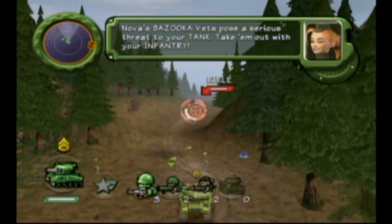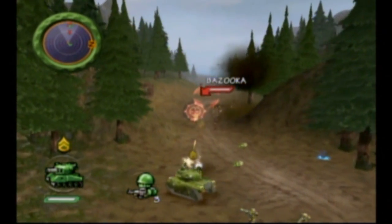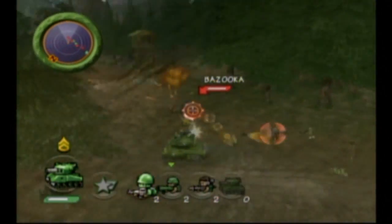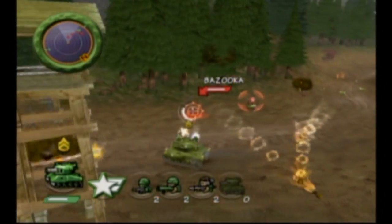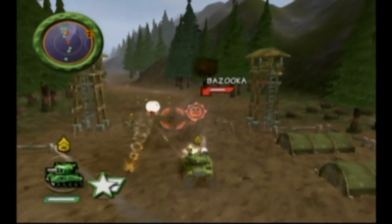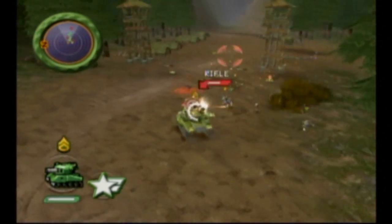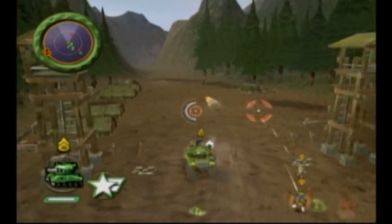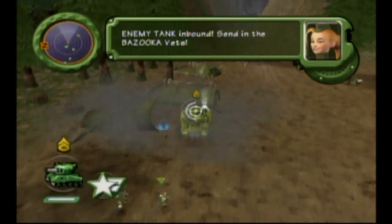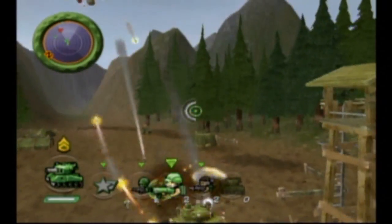Nova's bazooka vets pose a serious threat to your tank — tag them out with your infantry. I've already beaten this game about four times; that's how much I enjoy it. I wouldn't recommend losing your tank here because you don't have a lot of infantry to work with. If you get low on health and don't have a jerry can, I'd recommend driving through tents — let me show you. Drive through this tent... see? Tents often have jerry cans inside them. Oh crap, there's a gunship — get your missile vets to attack!